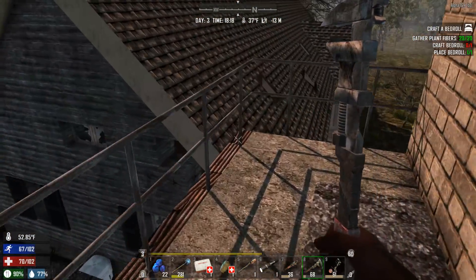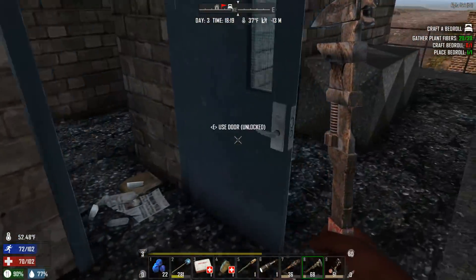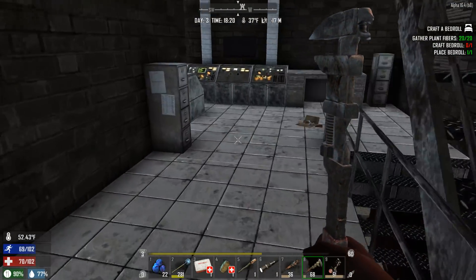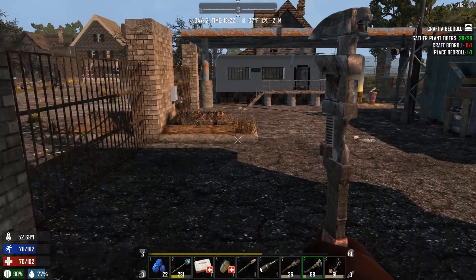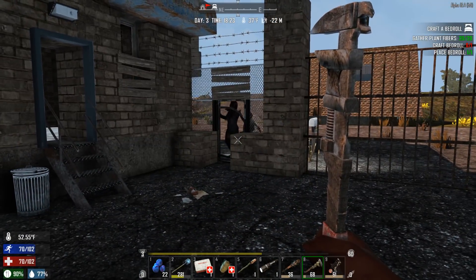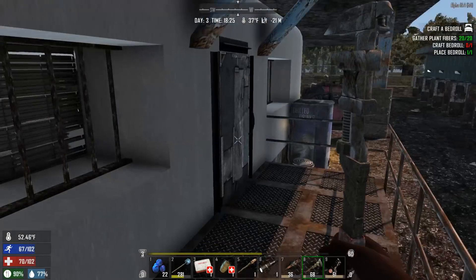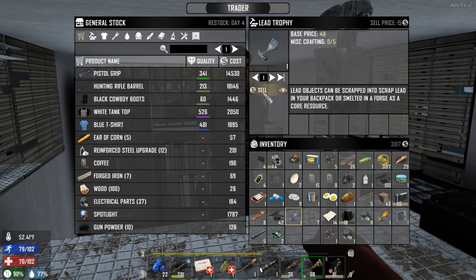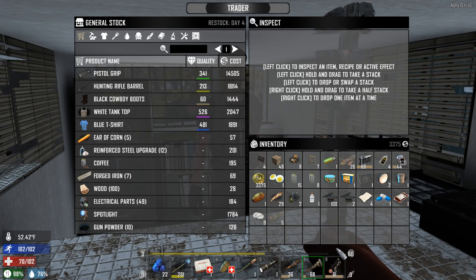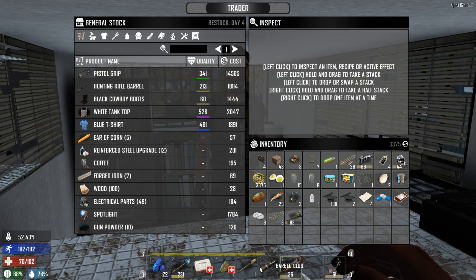It sounds like we have a few friends nearby. Let's go back down and dump this stuff at the trader, then head out again. I was a little too excited about the wrench — it's not as good as I thought. Hello zombies, you can bang on that door. I'll protect you Trader Bob. I pretty much sold everything I can sell. The wrench isn't even worth selling.